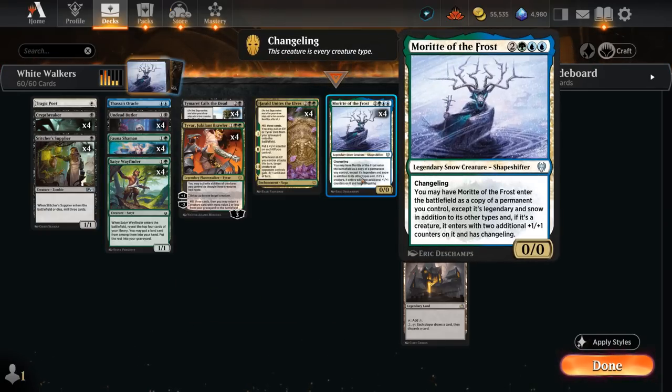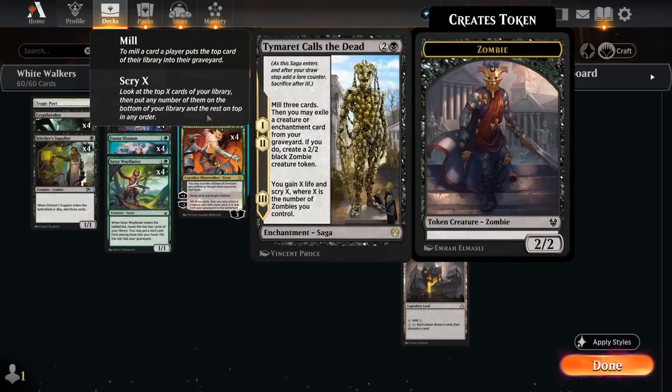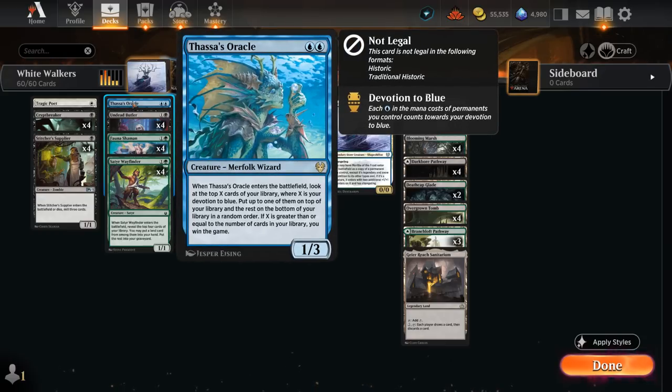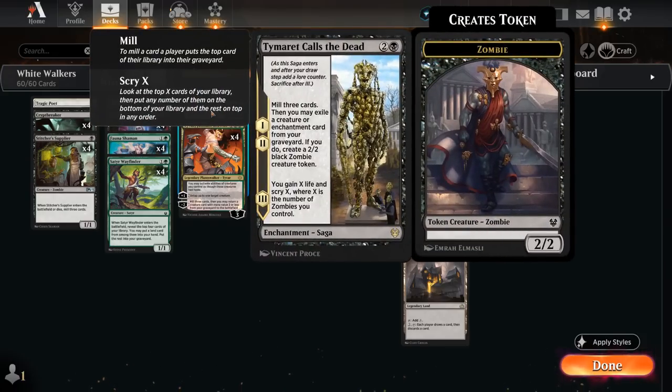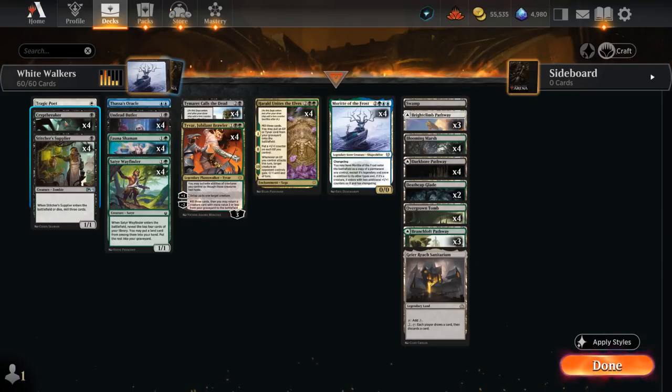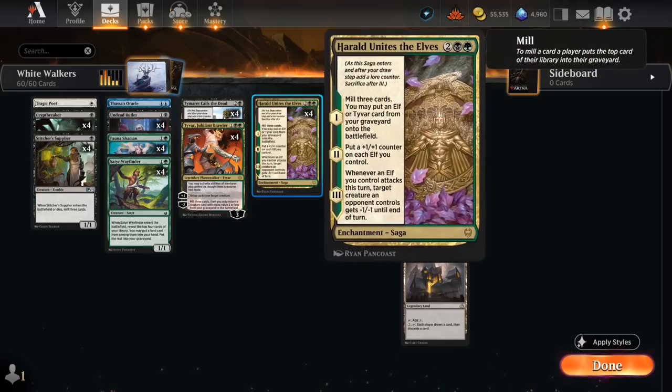At three mana, the full set of Timurit Cause of Dead — an enchantment saga whose first two chapters each mill three cards, then exile a creature or enchantment from our graveyard to generate a 2/2 black zombie token. We won't want to exile our one-off Thassa's Oracle or Morit of the Frost, but most other creatures are fair game. We can assemble an army of zombie tokens to draw with Crypt Breaker, and the final chapter gains us X life and lets us Scry X, where X is the number of zombies we control.